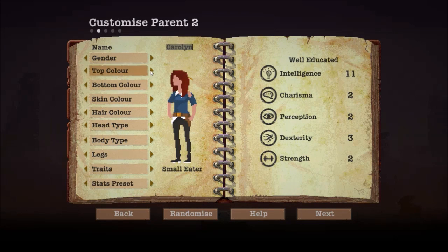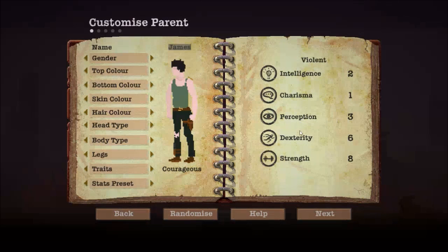I'm going to change her top color. Her stats don't really matter as much, because she's not really going to go out. But I do want her to have something decent. I'm going to have her be well-rounded. Violent — no. Troubled — that's what it was. Ten and four or eight and six. I think I'm going to keep him on violent because dexterity needs to be higher.